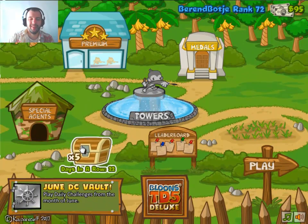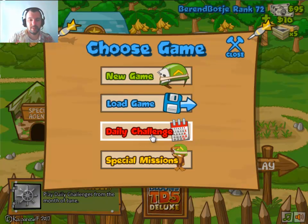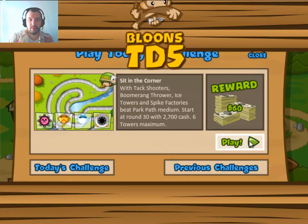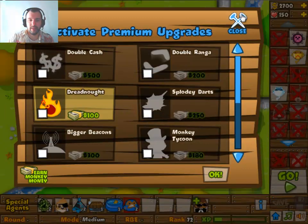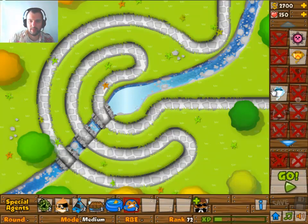Today we're doing another daily challenge from Bloons Tower Defense 5, and let me turn down the sound here for a moment. It is going to be sit in a corner — with tack shooters, boomerang throwers, ice towers, and spike factories. So it's all square towers — well, no it's not. I don't know what the theme is.